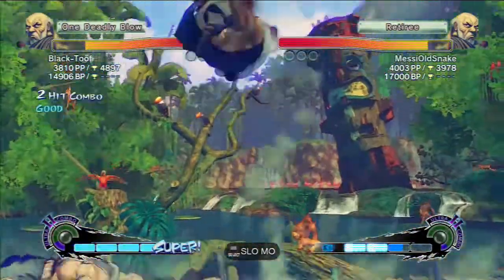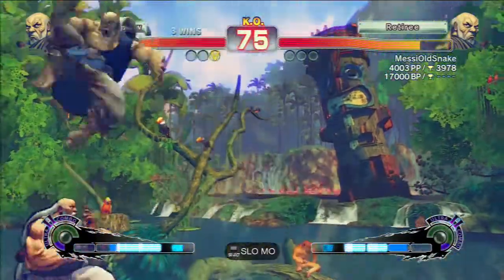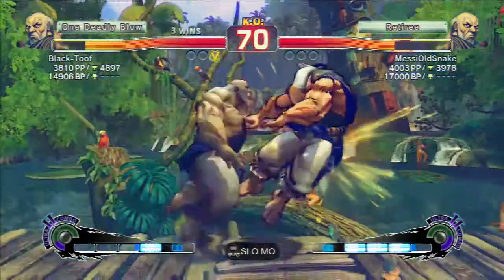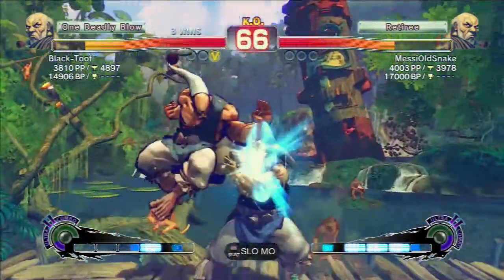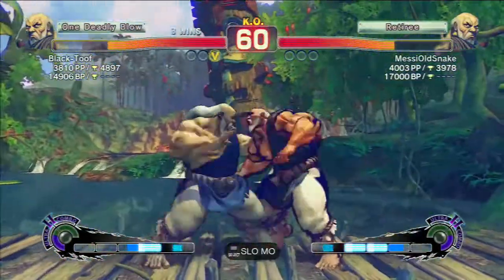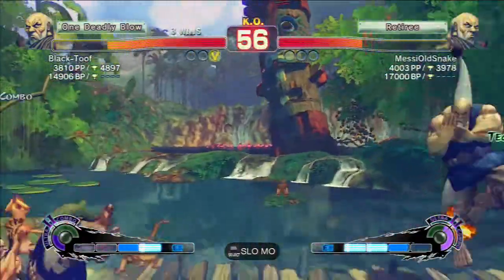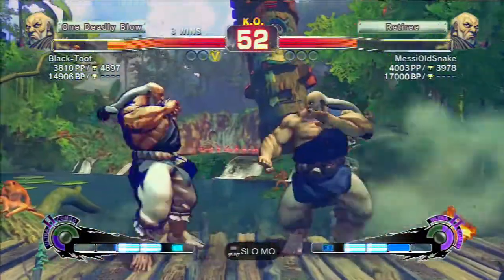I've got him in the corner now, so I do a safe jump even though you can't safe jump against Gokun. I put the pressure on him with my normals, FADC, dive kicks and stuff. But in the end I just FADC grab because he was very patient with his blocking. That's what you need to be with Gokun — very patient. If you start spamming parry a lot, Gokun will realise it and punish you for it. Parries aren't used too much in Gokun vs. Gokun matches.